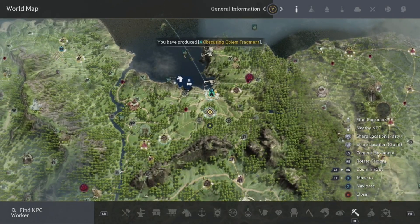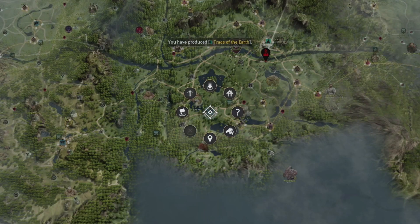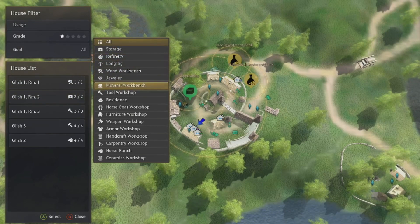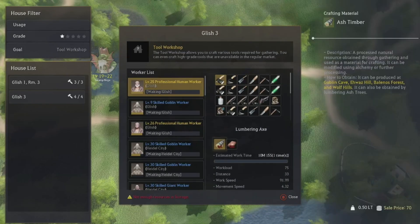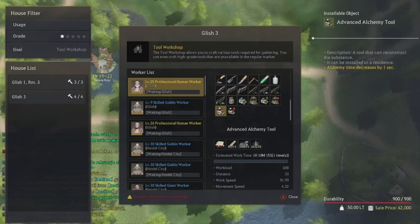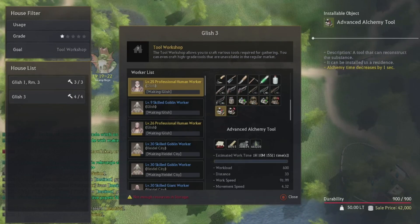Once your workers are set up collecting potatoes and chicken, use your next contribution points to go to Glish. Go to 'Manage Crafting,' go to Goals, and look for a tool workshop — there are two available. Pick up both, as they're very important for making your own cooking and alchemy stations so you don't have to buy them off the central market.